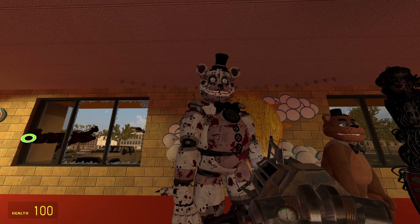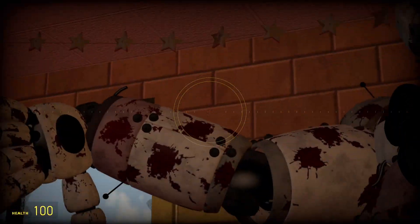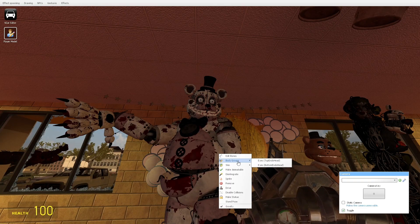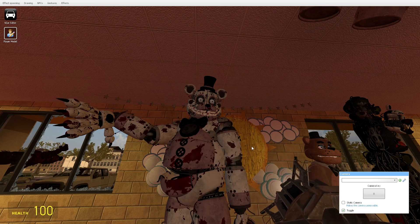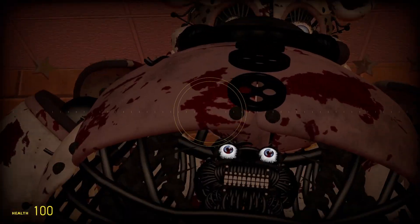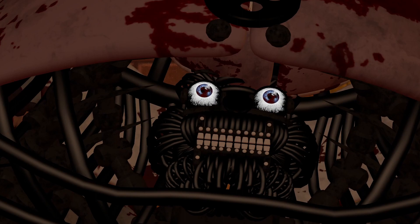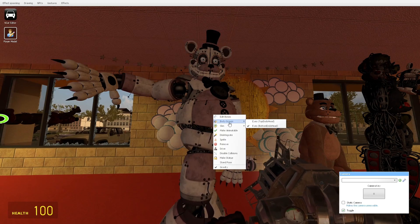Next up we got Funtime Freddy. He looks pretty stylized. He actually does have body groups and skins — nice. He has eye size glow and also eye variants. Let's get rid of the default eyes real quick.